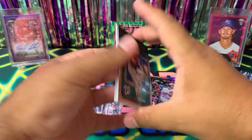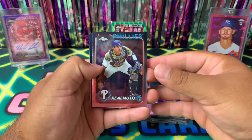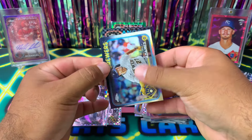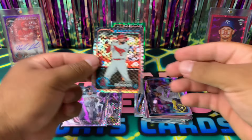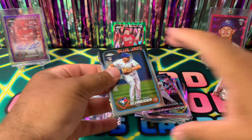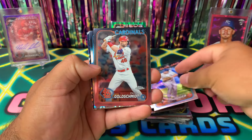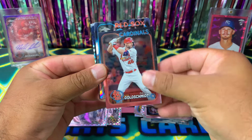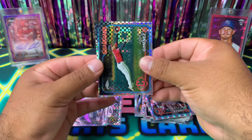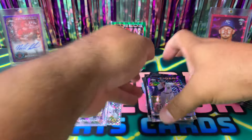Lion Richardson, Kyle Bradish, JT Realmuto. For the Brewers, got a refractor Willie Adamez. For the Angels, Anthony Rendon — that's for my Angels PC right there. Three more packs! You Darvish, Paul Goldschmidt, here comes our ray wave for the Red Sox — Trevor Story. Awesome looking cards. Andres Jimenez for the Guardians, and for the Tigers a Spencer Torkelson x-fractor. Two more packs!